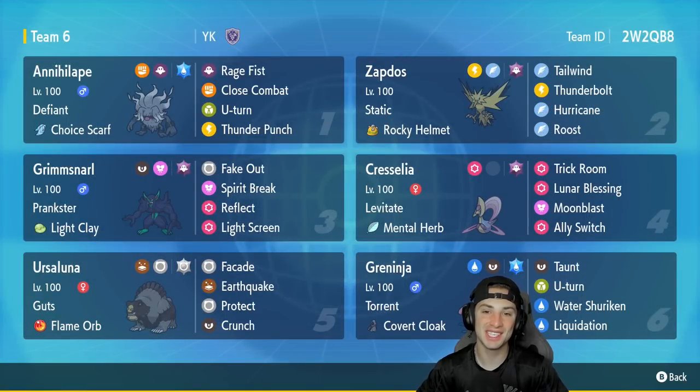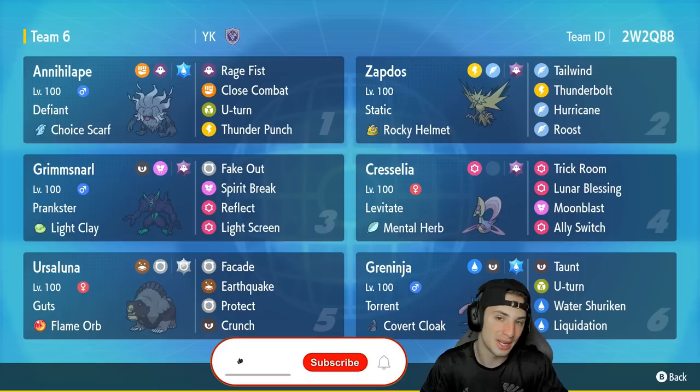What's going on YouTube, Jeans here back again continuing our tier-ranked battles in Pokemon Scarlet and Violet. In today's video we're gonna be showcasing Greninja on the ranked ladder — should be fun. This team also has a lot of really good Pokemon such as Annihilape, which is going to be Greninja's best friend in today's video.